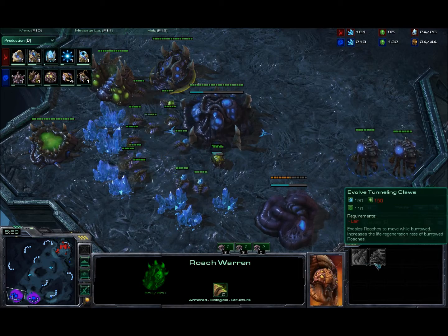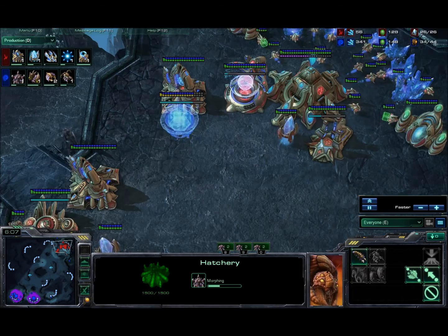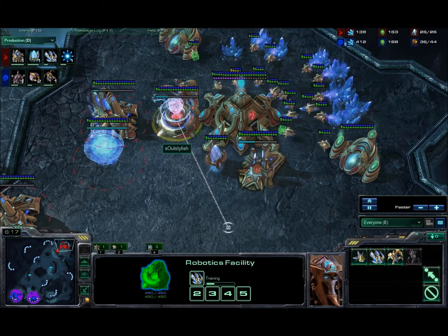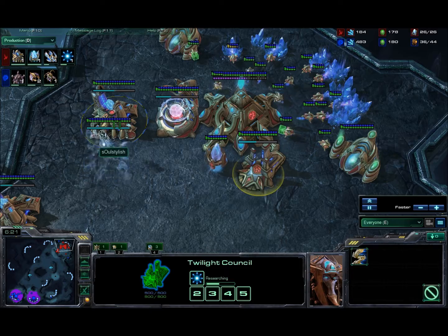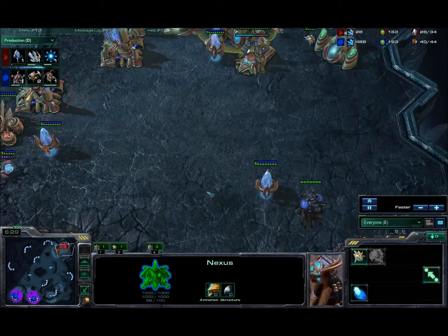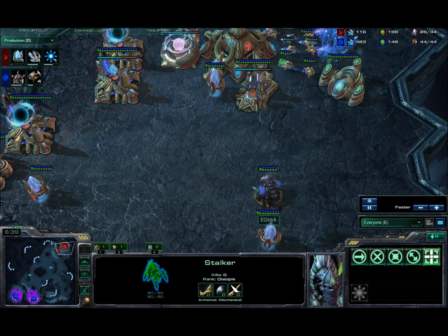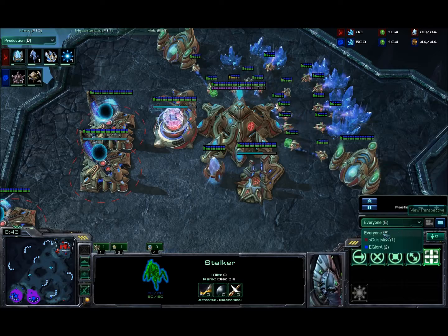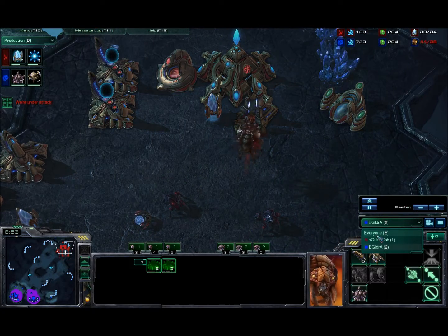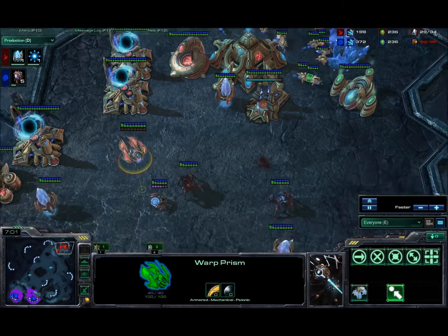The lair is still coming down, no speed yet. Idra does have overlords placed around, with one up top that he's starting to sneak toward Soul Stylish's main. Soul Stylish does have a warp prism coming out — that is very interesting — and of course blink research coming down for the stalkers. Warp gate research is finished and he's turning all gates into warp gates. It does look like he's stopped making probes. He is going to sack this overlord — it's definitely going to die, way too slow to get away, as Soul Stylish gets some stalkers and they easily shoot it down. But I think Idra saw everything he needed to see.